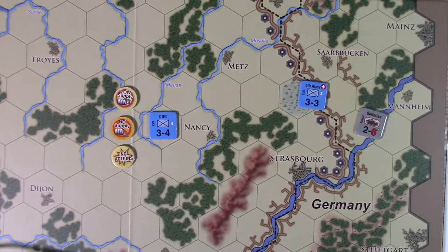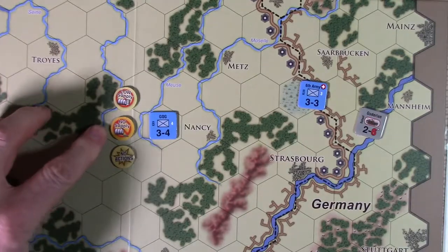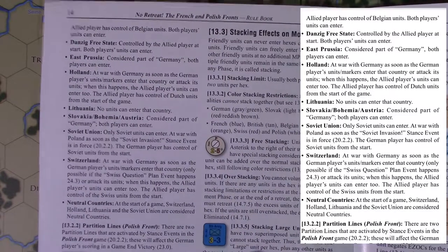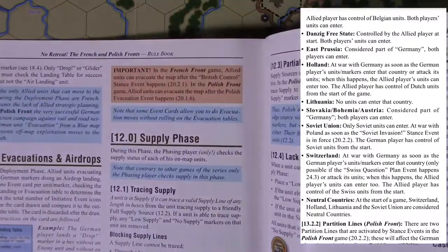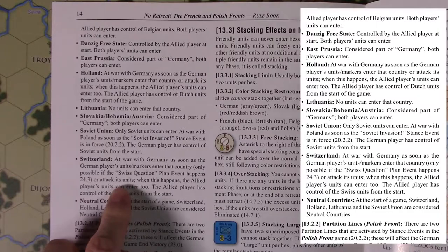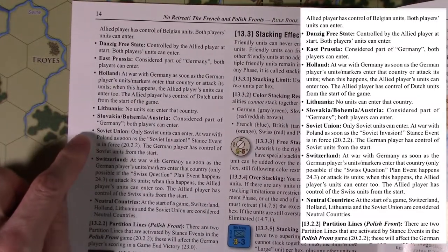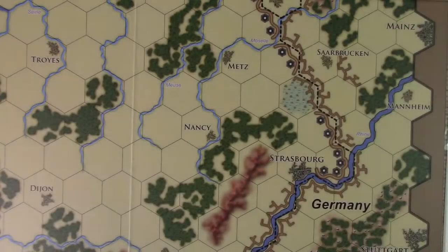So: low supply means you can only move three hexes, no supply means two hexes, and no-actions means normally only one hex. Now here's the super fiddly part of movement — countries have movement restrictions. Some countries you can't enter at all, some have conditions to enter, some have conditions just to pass through. Just be aware that if you're moving into a new country, you'll need to consult the rulebook for what restrictions apply.